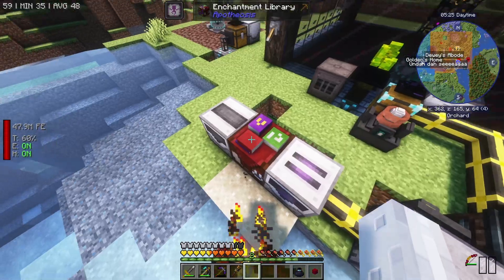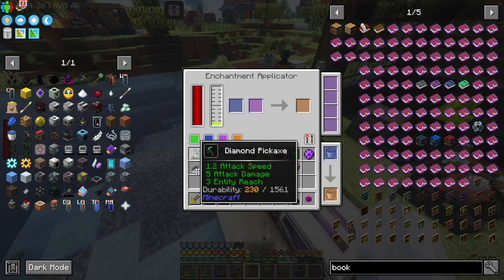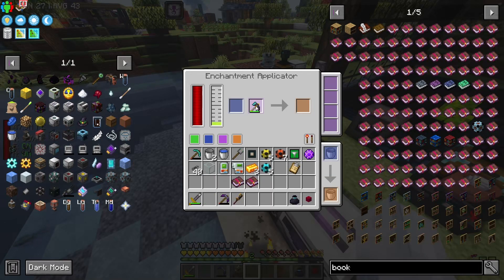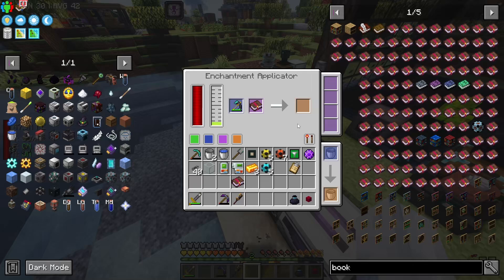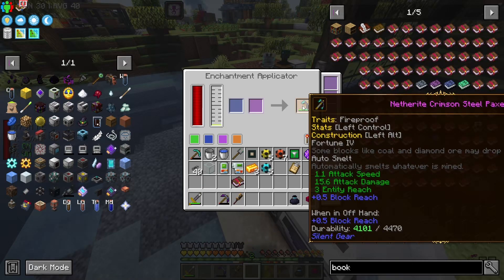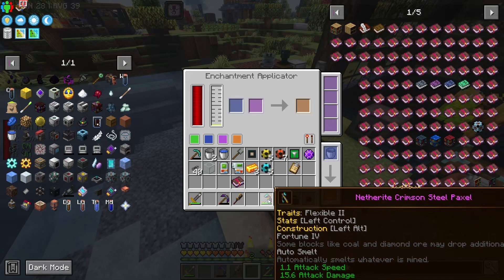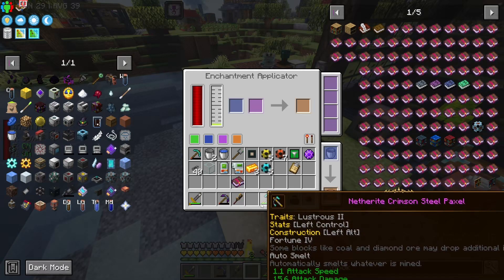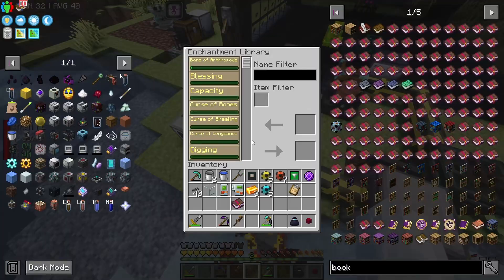But I also wanted to see if we can combine them. So chucking both of these in here - you can't even do it. You had to do it differently, didn't you? You had to place it on something and then enchant it that way. Fortune 4 - oh! And then you would disenchant this and put Fortune 4 back into your system. And that was like the fun little thing you could do.